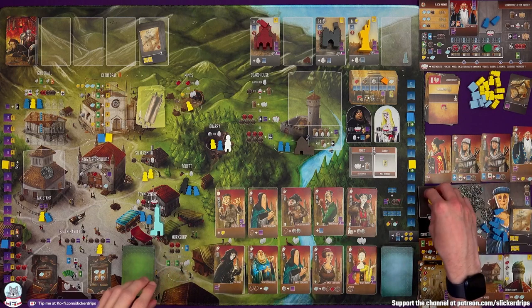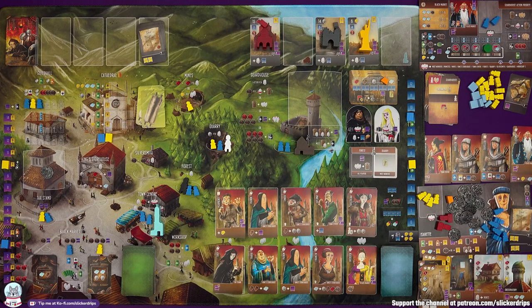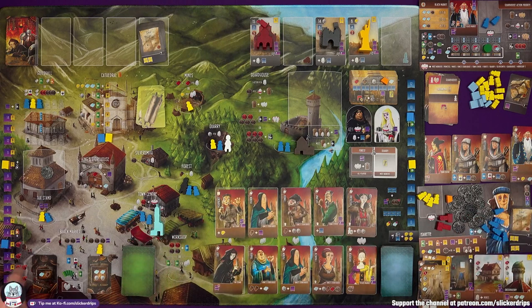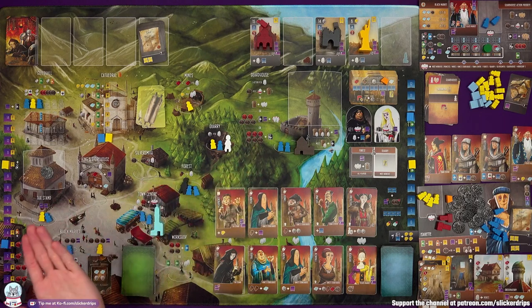The bot is going to try for a wonder. They've got five virtue and loads of marble, so it's possible. Their priority is gold — can they pay four influence? Yeah, they've got five. Can they now pay six marble? Yep, that's all the marble that they've got. Ouch. So their priority for a second wonder placement is the king's storehouse. They're popping a wonder out there and getting two virtue for building — that's a 12-point wonder.